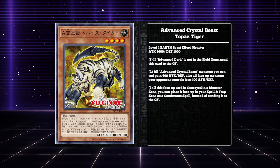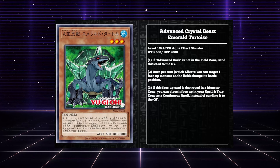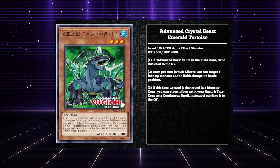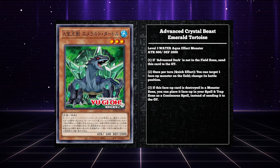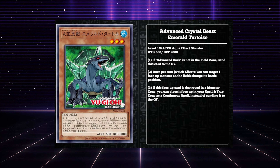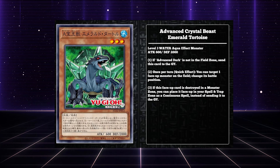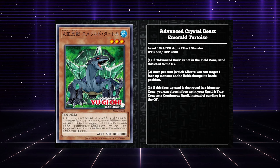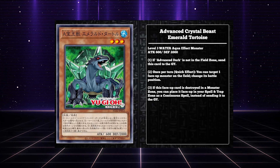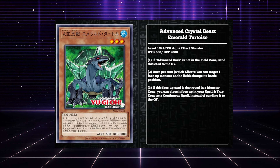I actually wish Topaz Tiger had some kind of special summon effect from the hand as an extender, because the deck could definitely benefit from that. Advanced Crystal Beast Emerald Tortoise certainly looks cooler than the original and is just all-around better. Once per turn as a quick effect, you can target a face-up monster on the field and change its battle position. This one could actually be in Duel Links with its full effect, instead of losing the main phase 2 effect the original has. But changing a face-up monster's battle position — if it was changing it to face-down defense position it would be cool, but this just targets and changes battle position. It's an upgrade over the original, but not by much and not in any ways that really make a huge difference.